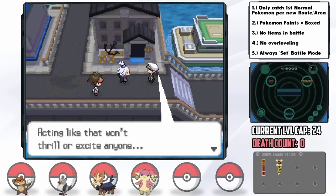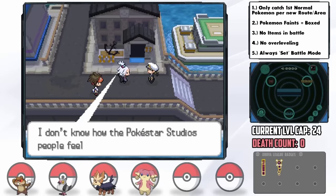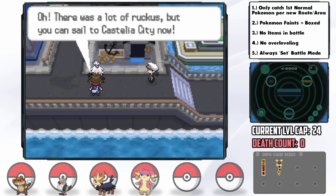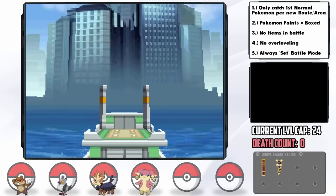Somehow we resolved all the family drama by beating Roxie in her field and replacing her dad in his dream role at Pokestars Studios. How that works I'm not quite sure, but I won't complain. Stealing his boat, we arrive in the massive Castelia City.